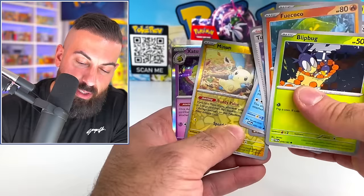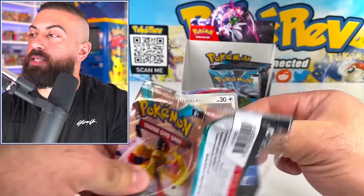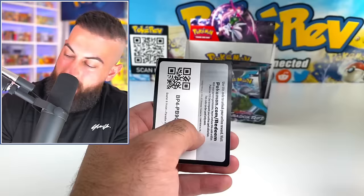These are probably the coolest holos in any of the Scarlet and Violet sets so far, in my opinion - they just all look so clean. We are almost done with this first booster box, getting a taste of a little bit of everything in the set. But no gold yet, and only one special illustration rare.